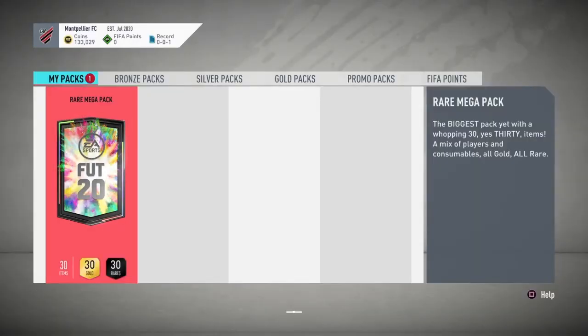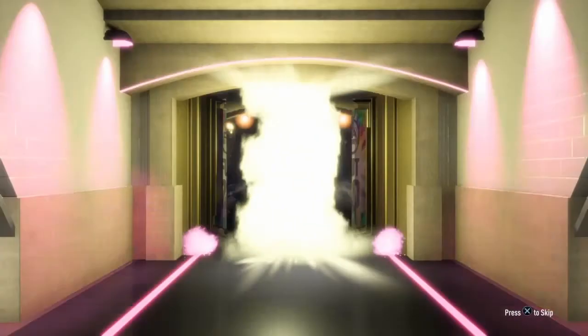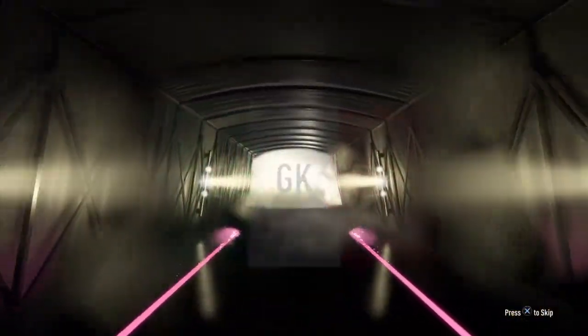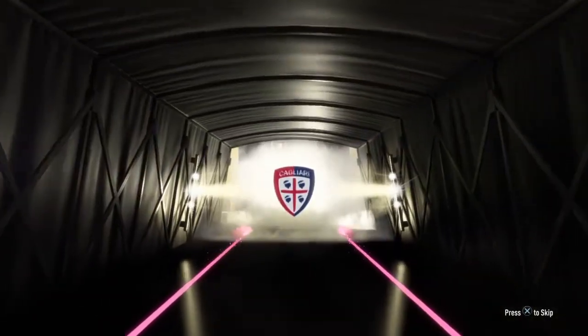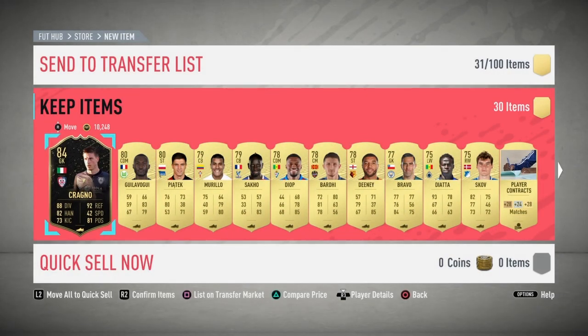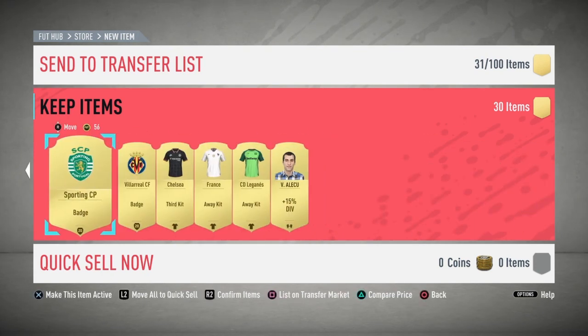We'll go again — right, mega pack this time. I'm going to have a drink of water for good luck. Informed walkout — Italian goalkeeper. Aaron Griesman or something like that. I already packed him on my main account earlier today. Again, just an awful, pretty terrible pack.